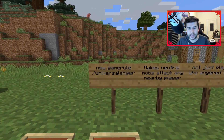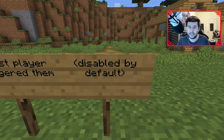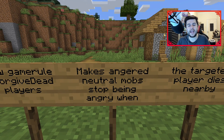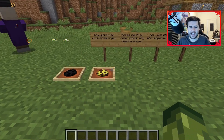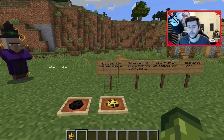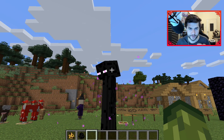They've introduced some new game rules. The first is Universal Anger: makes neutral mobs attack any nearby player, not just the player who angered them — disabled by default. The second new rule is Forgive Dead Players: makes angered neutral mobs stop being angry when the targeted player dies nearby — enabled by default. I'd recommend watching Zoomavoid's video for more detail on these, but I'll do my best to explain them.